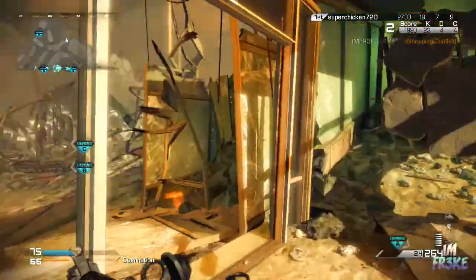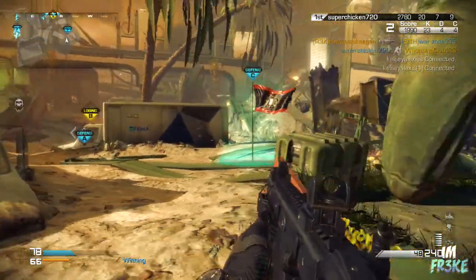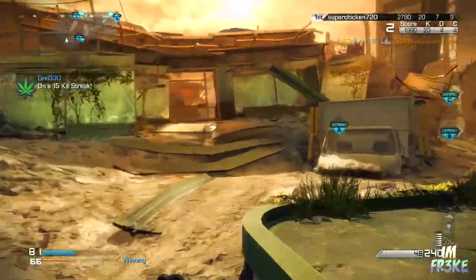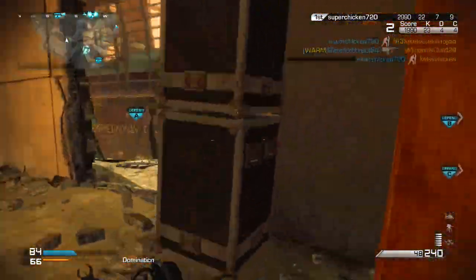The head multiplier is 1.5, meaning it's going to be a 2-shot kill if you get him 1 in the head and 1 in the chest, or 2 in the head — it'll be a 2-shot kill to the head, which is really, really nice, especially for an SMG, because SMGs are actually pretty powerful in this game.